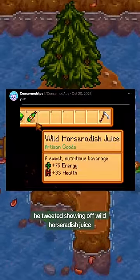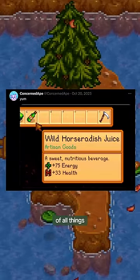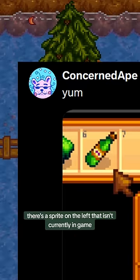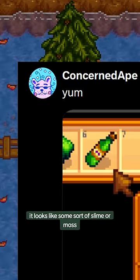In this image he tweeted showing off wild horseradish juice of all things, there's a sprite on the left that isn't currently in-game. If you ask me, it looks like some sort of slime or moss.